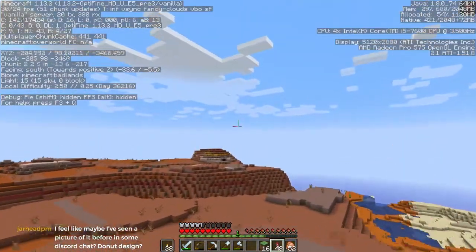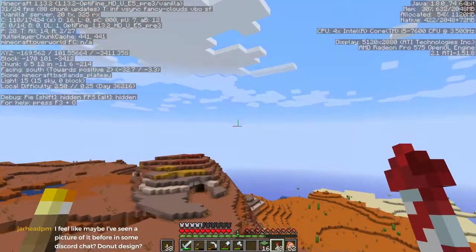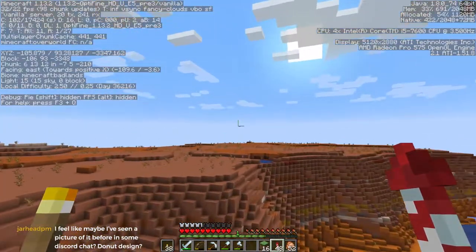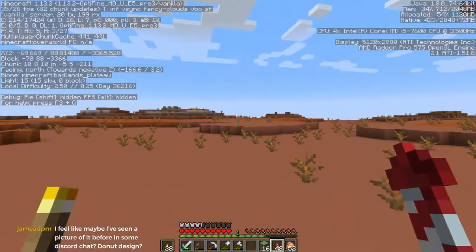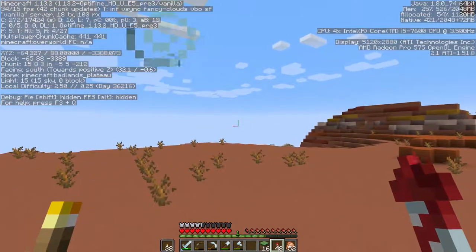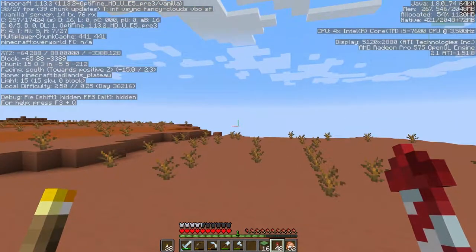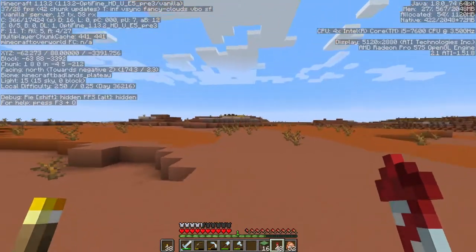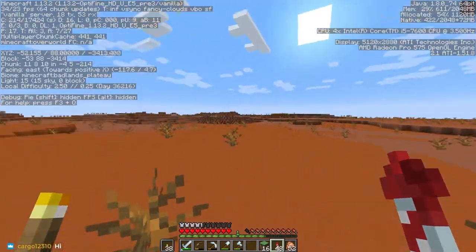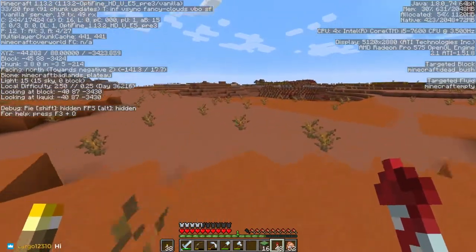The mesa goes farther south than I thought. So around 3,200 he says. Let me know, MacCast, if this is about where you want it. It looks good to me, there's nothing out here. Really flat - does that make it easy to make a little town?